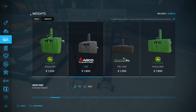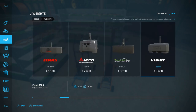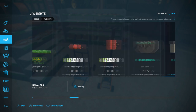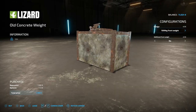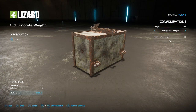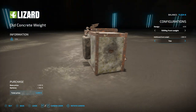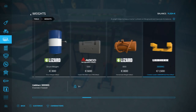We are also going to need to get a weight, because that coffee is heavy - it was 1.1 tons. So we need a good sized weight, and I want one with a trailer hitch on it as well. Let's see what options we've got. A 1.5 ton Agco weight would probably do. Do I have any more customizable ones? Oh, we've got the old concrete weight - that does have a trailer hitch on it.